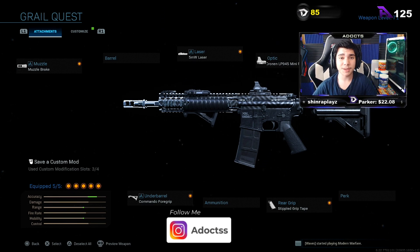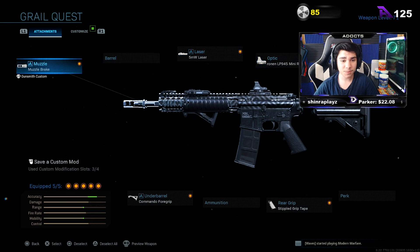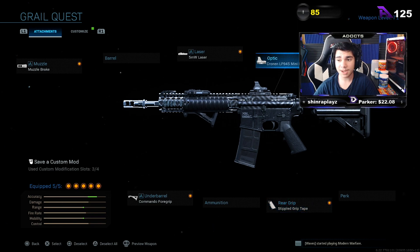All you have to do is win the 2v2 tournament. You can play with a buddy or a random — I played with a random and won it that way. The gun comes with a muzzle brake, underbarrel, command foregrip, real grip, stipple grip tape, and for the optic I have the mini reflex.